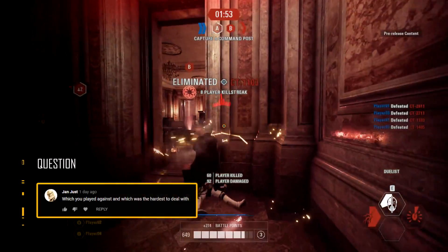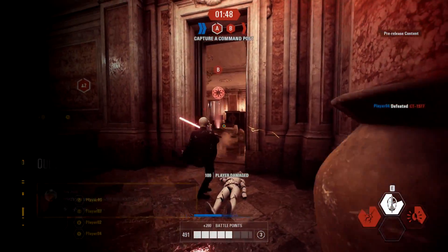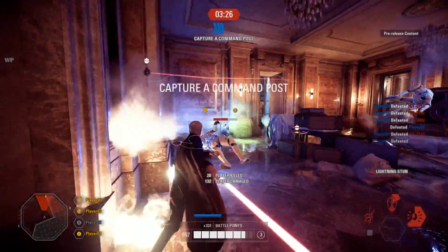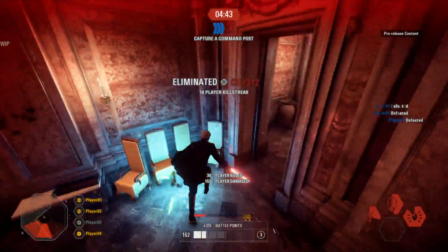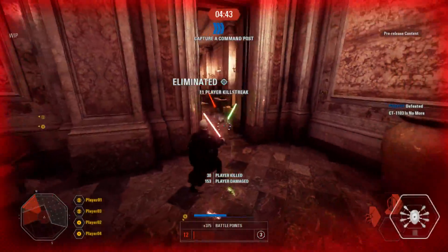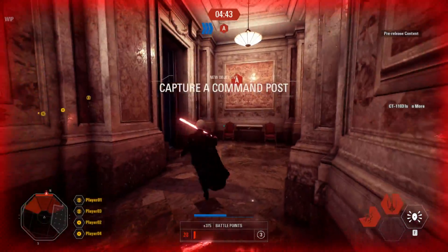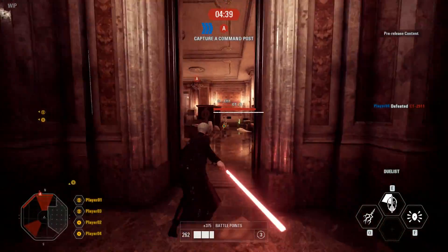Which was the hardest hero to deal with? I've got to say Yoda. When playing co-op as the droids pushing through Naboo, it was intense. Yoda is a tough AI hero to take down. Same with Anakin and Obi-Wan — they're really good and unpredictable to fight against. Which is why I wanted to make this video, as I don't think Dooku was the best to present for the reveal of the hero AI. Anakin, Dooku, and Obi-Wan are great in this mode.